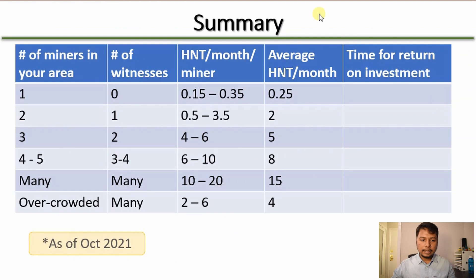Let us now prepare a summary of the earnings I have shown you so far. I have prepared a table here. On the leftmost column you have the number of miners in your area starting from 1 to many and the overcrowded region. The number of witnesses is 1 less than the number of miners for small numbers. This column shows the HNT earned per month per miner, and here is the average HNT earned per month per miner.